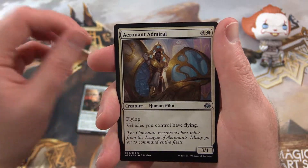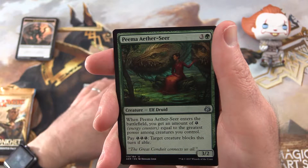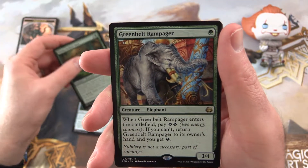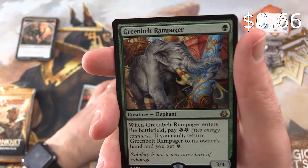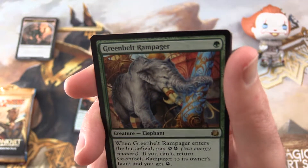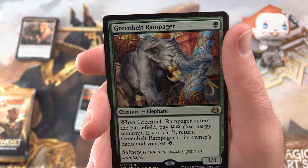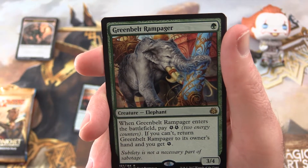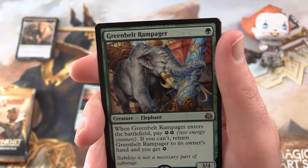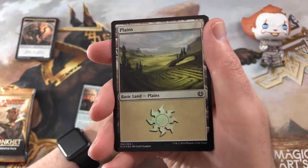For the uncommons we get an Aeronaut Admiral, Ornithopter, Pema, and Aether Seer. The rare is a Greenbelt Rampager — a dirty big elephant, 3/4 for a single forest. When it enters the battlefield, pay two energy, and if you can't, return it to its owner's hand and you get one energy. So I guess you could be cashing in mana for energy — leave a note in the comments if that's something you've done previously.